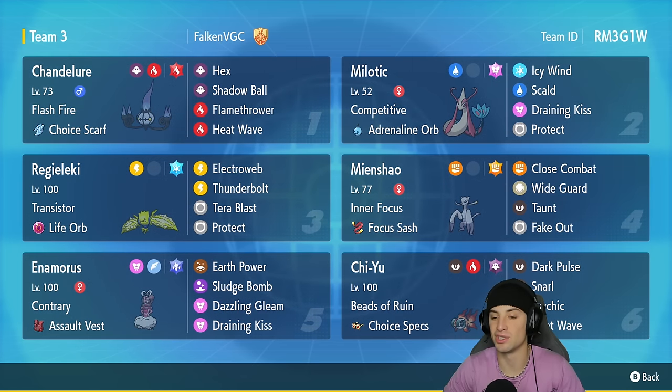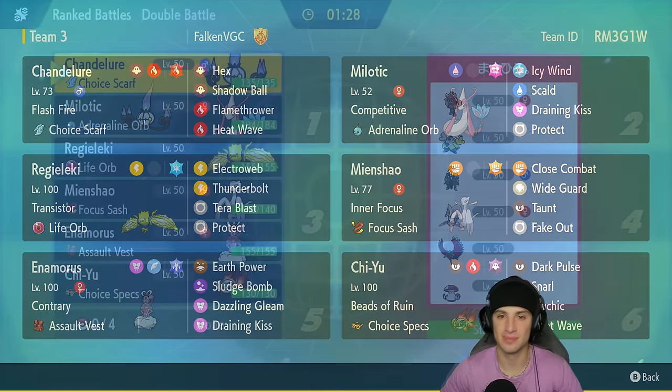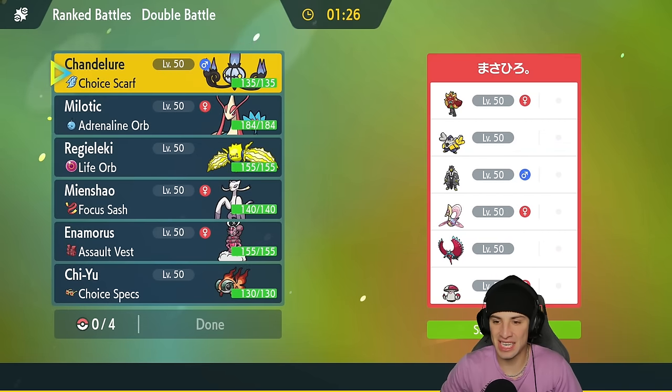In our final slot we have Chi-Yu — such a strong Special Attacker — with Choice Specs making it even stronger. It's got Beads of Ruin and its moves consist of Dark Pulse, Snarl, Psychic, and Heat Wave. If you want to run the team yourself, the rental code is in the top right corner. Let's hop on that ranked doubles ladder and grab some wins with this Choice Scarf Chandelure and Life Orb Regilecki off-meta team.